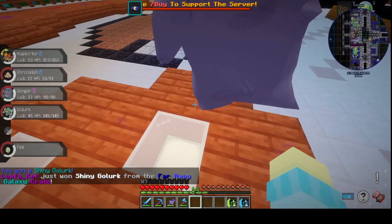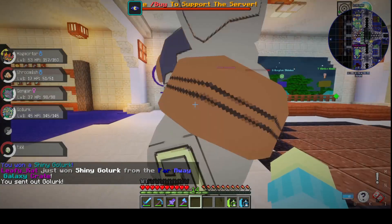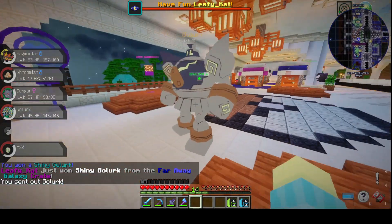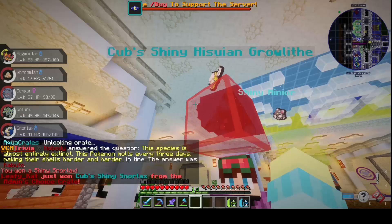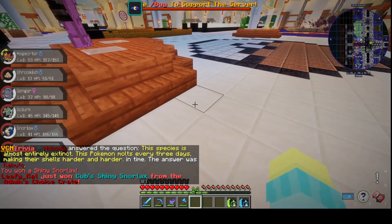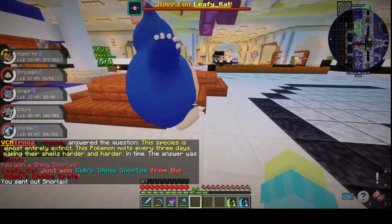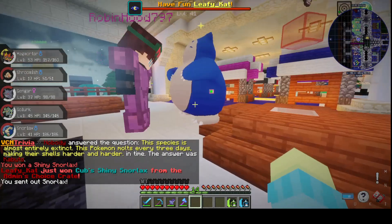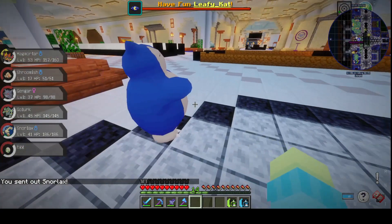A shiny Golurk! Maybe I do need to be doing all the circle things. Look at that — whoa, that's a big one. Hi. A shiny Snorlax. Well, that's actually kind of cool. I don't mind a shiny Snorlax. He's very blue — a very nice blue color. Hi buddy. Look at you just a-waddling.